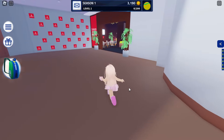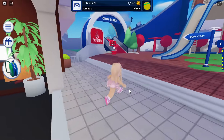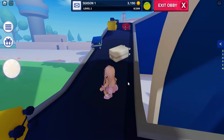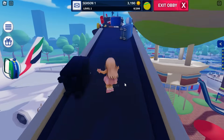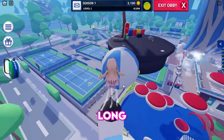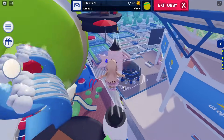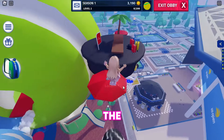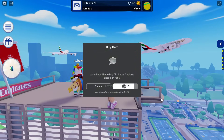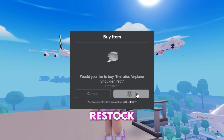Proceed to where the obby starts. This obby is actually very easy to complete and does not take long. There are even checkpoints, so do not worry if you fail a stage. When you finish the obby, you should get the first free item. If you did not receive a prompt to claim the item, return later when they restock it.